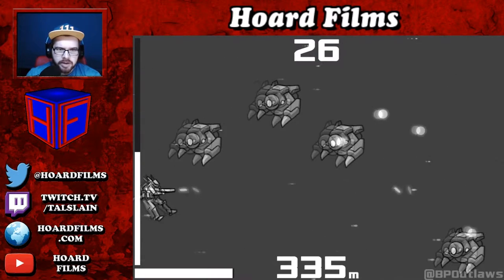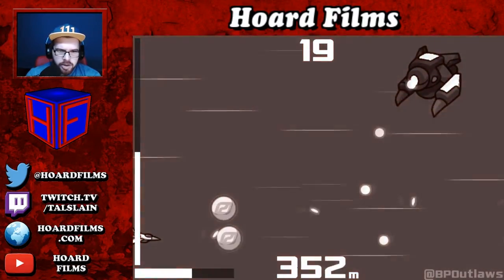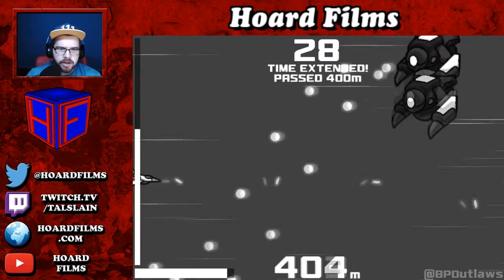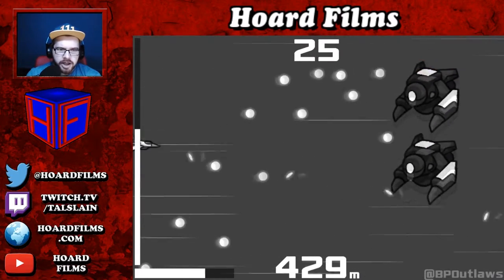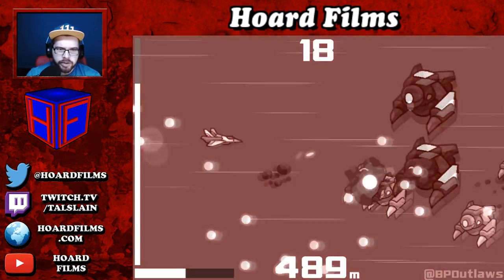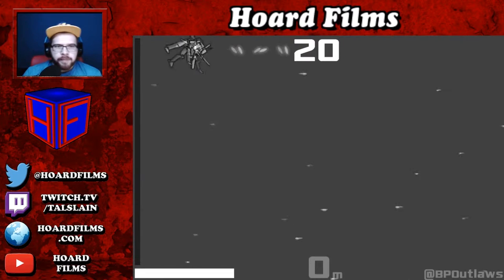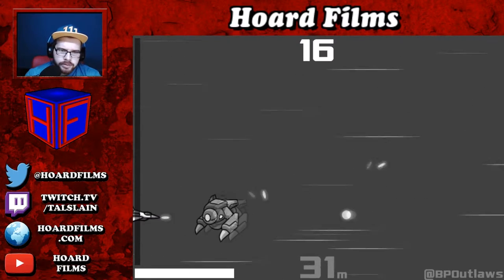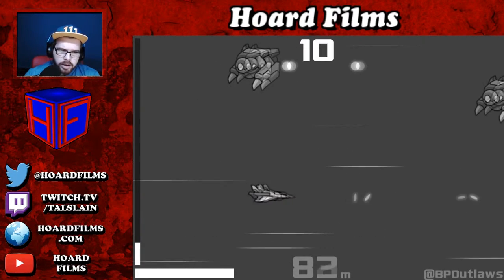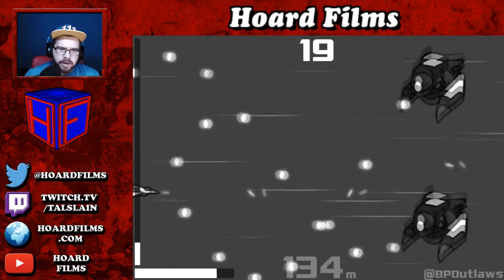Let's go mech mode. Back to ship mode. I'm assuming that bar on the left is a completion thing — hopefully when we fill that up we'll finish the game. Let's put the ship more in the middle of the screen so we can actually see what's going on. Looks like the coins fill up that bar on the left, not distance.